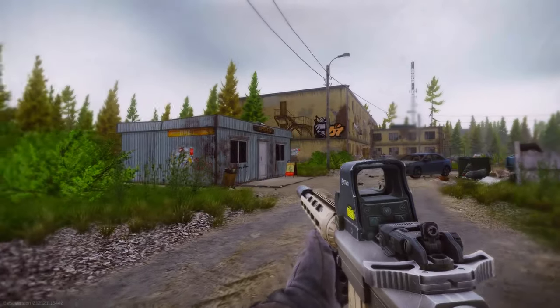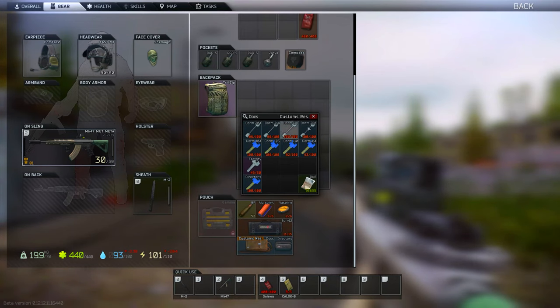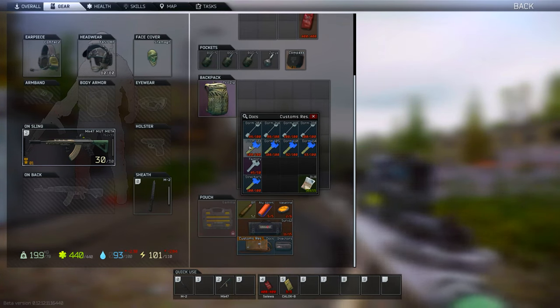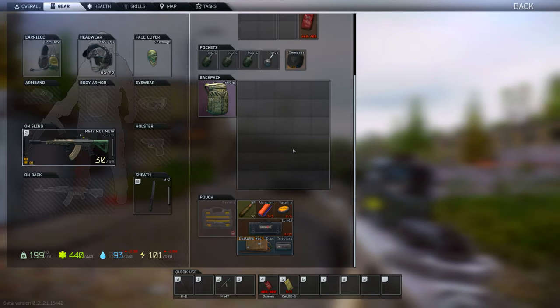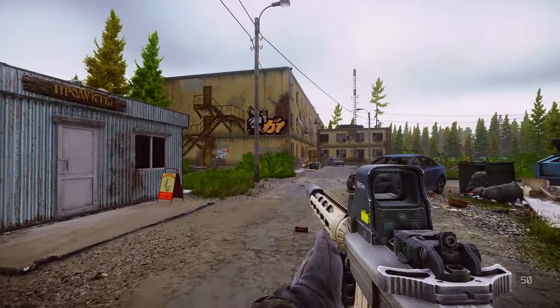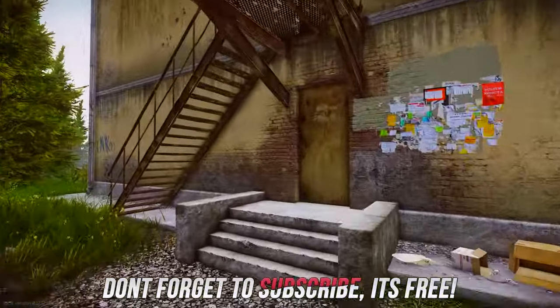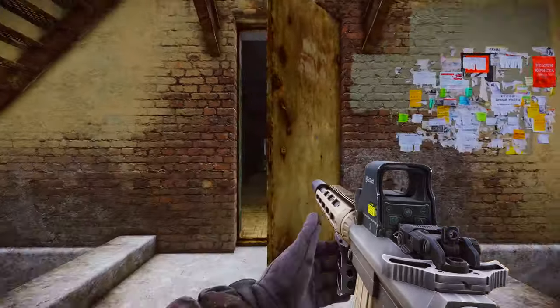We'll be here on customs in the dorms area, and these are going to be the keys that you need. The silver keys are going to be for third story and the blue keys are going to be for second story. This is third story dorms, this is second story dorms. I usually start over at third story, but just for this video I'll start at floor one.